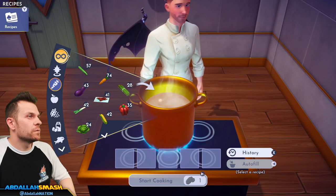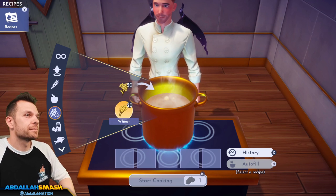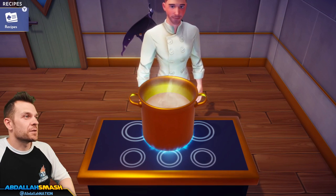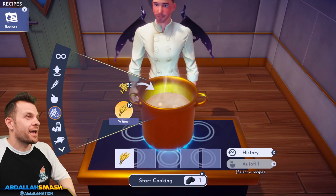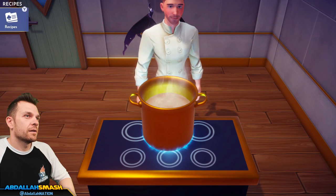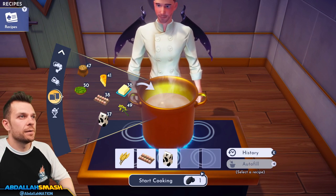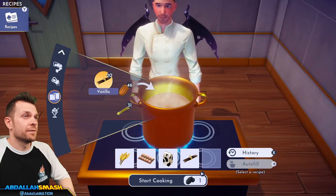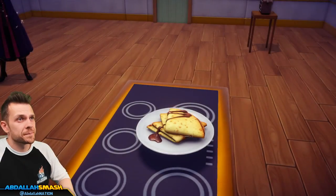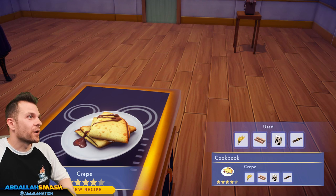We're going to move on to a crepe. You guys ever have a crepe before? Crepes are good — I used to live next to a place that had really good crepes. It's wheat, egg, milk, and vanilla. Look at that crepe!